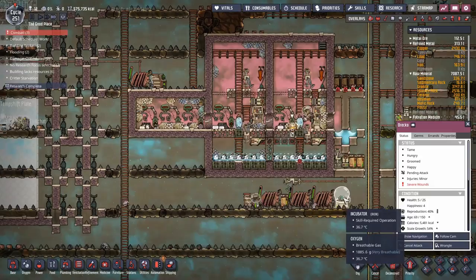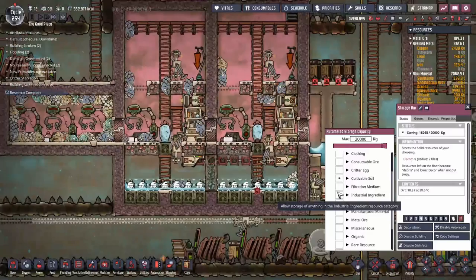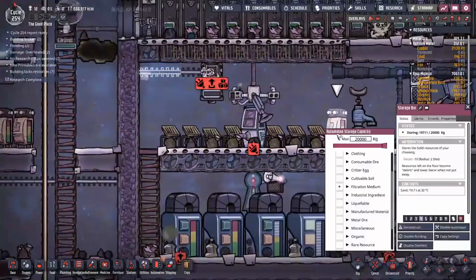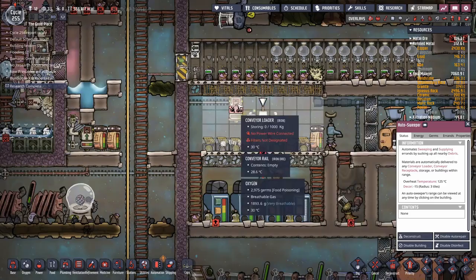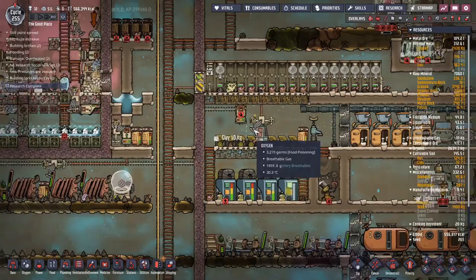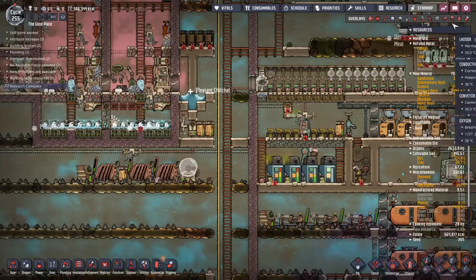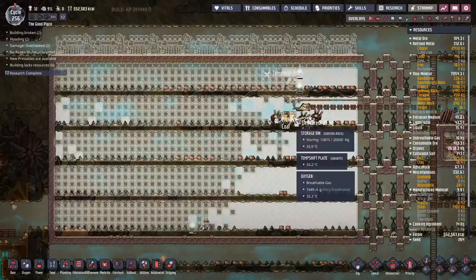Considering the enormous amount of time it's going to take to build this, I'm going to invest in some automation to help speed things along and cut down on labor requirements. I put in a couple of bins here for dirt — those bins feed onto a transport rail, so all the mealwood plants are getting fertilized automatically. Next I put a sand bin over here — this fills up all the deodorizers so they don't need to get topped up by duplicants. There's also a loader that will hold clay, so all the clay from the local area gets dumped in and sent over to be turned into ceramics. That should hopefully cut down on labor requirements.